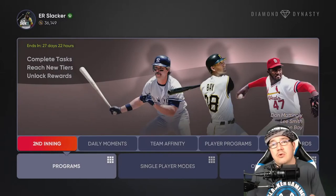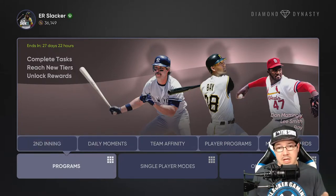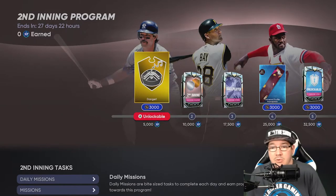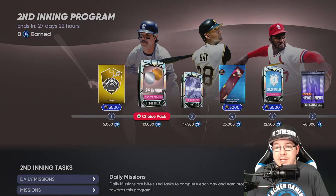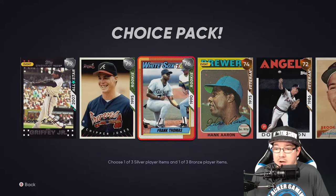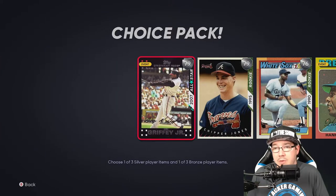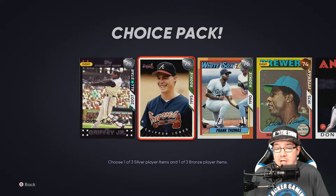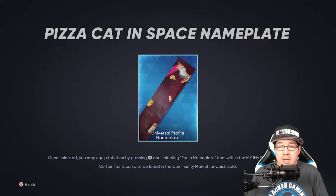They did a lot of cool things in this second inning program. We're starting off with the dagger at 3,000 XP, then you're going to get a second inning choice pack where you choose two players — Ken Griffey, Chipper, Frank Aaron, Don Sutton, and Brooks Robinson — a couple of guys that might be able to help you. In the pack you're going to get one silver and one bronze.